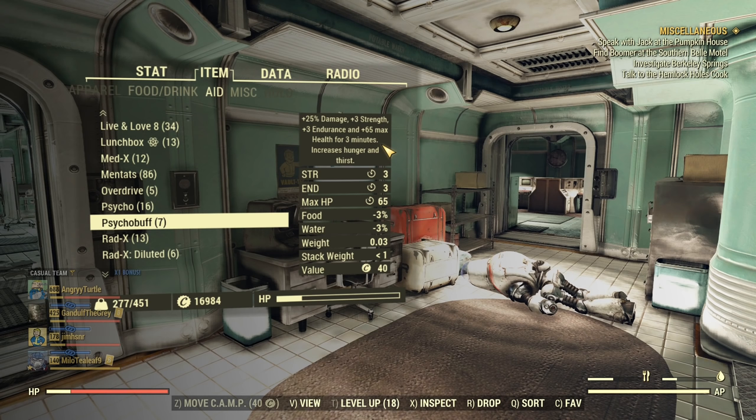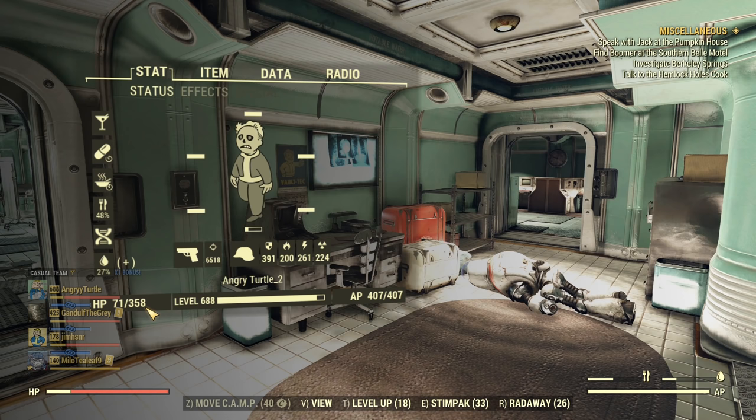6 minutes is a decent amount of time to have this buff on you. I really like it for any type of boss fight when I need to boost my damage and survivability a little bit — like daily ops, where you need to be a little more tanky because enemies penetrate armor, so the extra health is extremely useful. My health at this moment is 358, that's my maximum health.